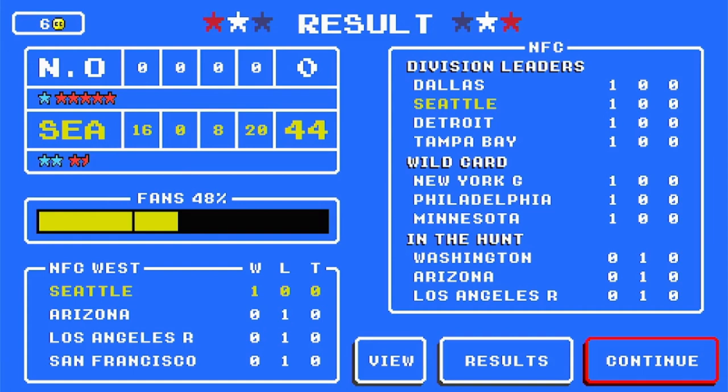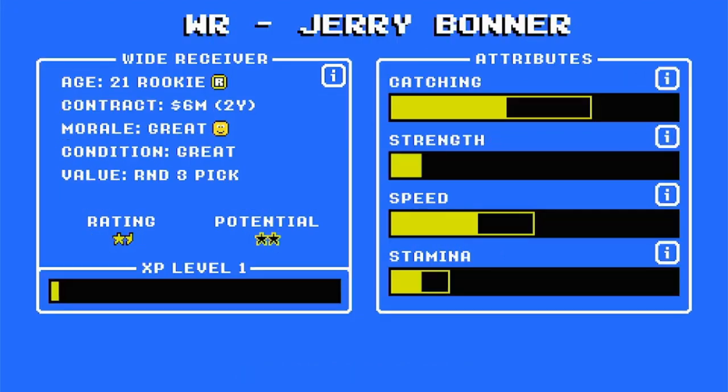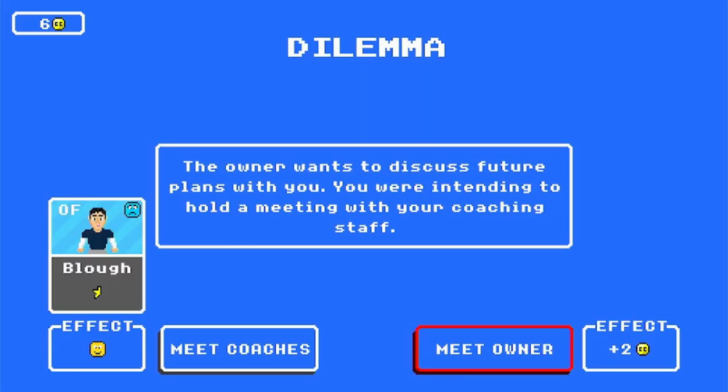Score three hundred yards in a game, stop the opponent from scoring — that's also an achievement. Division leaders — we're actually leading our division! Washington, Arizona, and Los Angeles are in our division along with the 49ers. I'm going to praise the team to make them a little bit happier. Someone gets a level up — it's our wide receiver! I'll upgrade his catching.